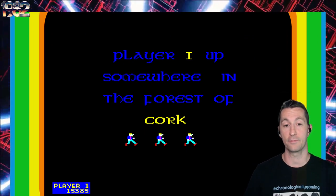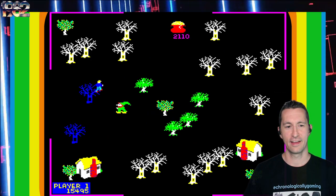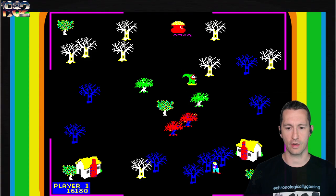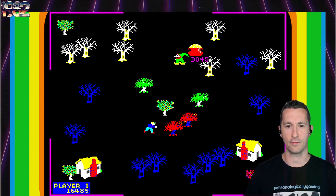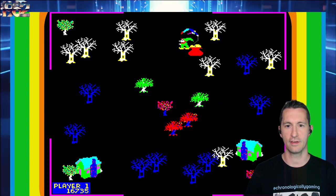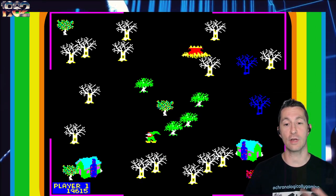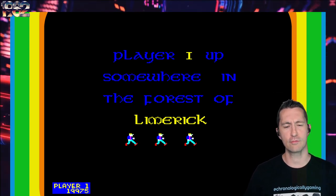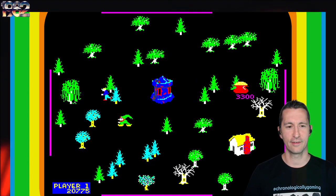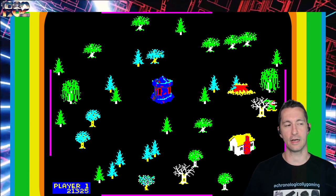Somewhere in the forest of Connemara. We got some homes we can hide in. If you go inside, it warps you from one home to the other. The warp only works for a certain amount of time. In a way, you're playing a gambling game in a loose sense — the longer you survive and touch the trees, the higher your points. You're building up your pot, and then whenever you're ready, you dive into it. Or you can just jump in right from the beginning if you want.